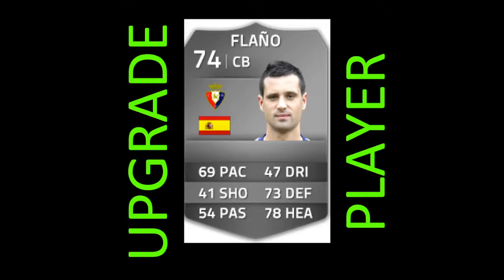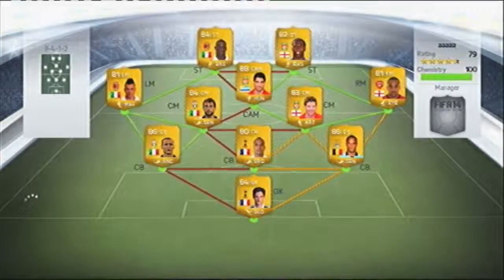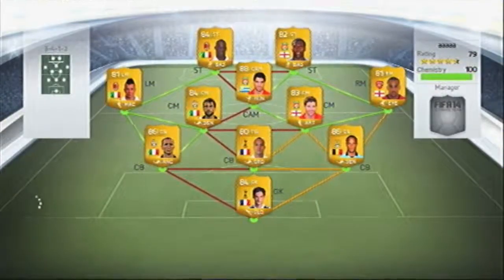The upgrade player we're going for this game is Flanno — 69 pace, 73 defending, 78 hitting. Looks really decent for a silver centre-back. And yeah, he will be replacing our other 72-rated centre-back that we haven't upgraded yet.